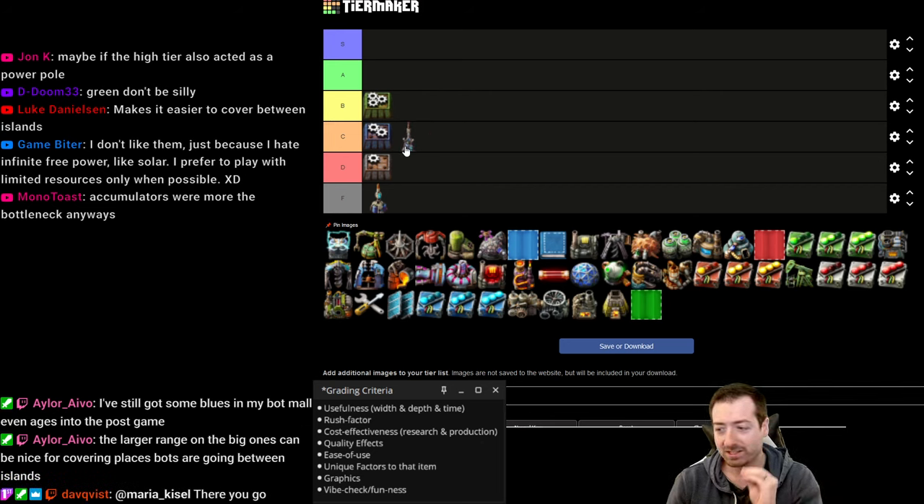Solar panels — no notes, they do what you need to do. I think space age did a good job making it so that solar panels weren't just the solution everywhere. It's also realistic — the further away you go from the sun, the less power you get. That was all good, but I don't really have a reason to bring them up higher than C.